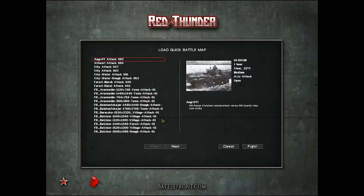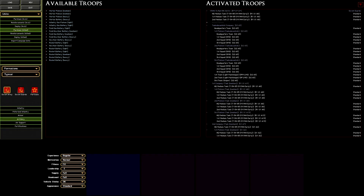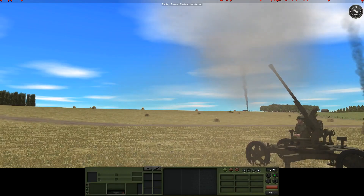In addition to the extensive campaigns, Combat Mission offers a total of 18 standalone battles, numerous quick battle maps and master maps. With these master maps, you have the freedom to design your own battles using a wide range of formations consisting of 84 vehicle types and dozens of heavy weapons.